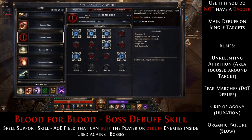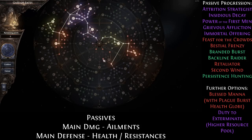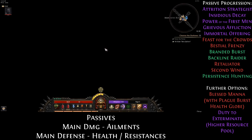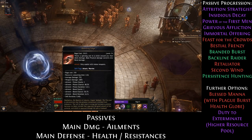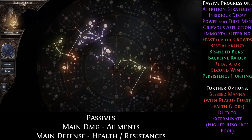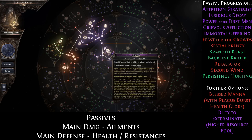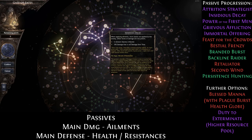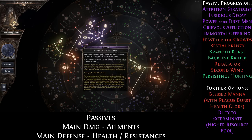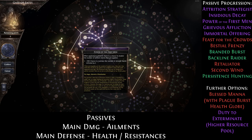That's it for active skills, let's go over our passives. We are going to stack ailments, so the first node you want is Attrition Strategist, with Material Status Ailment Chance on the way there. Since you will level up with Bleeding Edge as your main damage skill, and Bleeding Edge applies Bleeding — which is a Material Ailment — you want the Material Status Ailment Chance. After Attrition Strategist, go for Insidious Decay: instead of just inflicting one stack of ailment, you will now inflict three. Then go for Power of the First Man, which multiplies the number of ailment stacks per infliction — so instead of three ailments you will be able to inflict six.